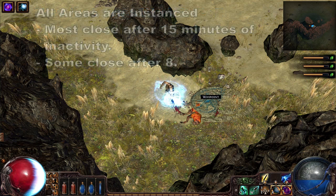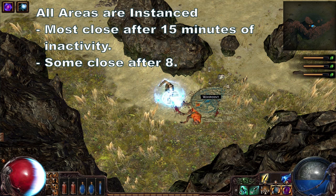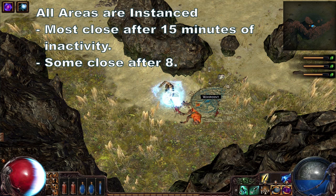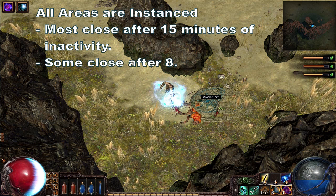All areas in Path of Exile are instanced. Once you enter an area, a new instance is created. Once you leave the area, the instance will remain in its current state for 15 minutes. If 15 minutes passes with no players entering the instance, it will be closed.